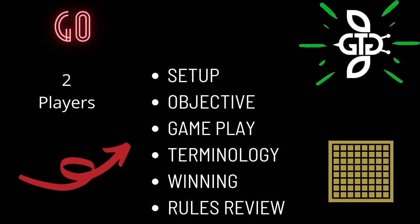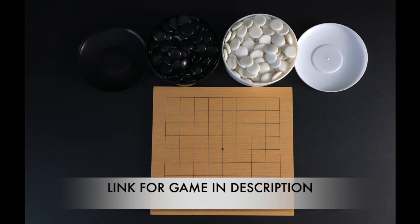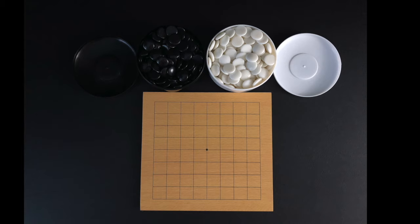The game is played with two players. To play, you will need a Go game set. The Go game is played on a grid board. The board's size is usually 19 lines by 19 lines, but can be adjusted for player ability. This beginner tutorial will use a 9x9 board. One player will play the black markers, the other player will play the white markers.